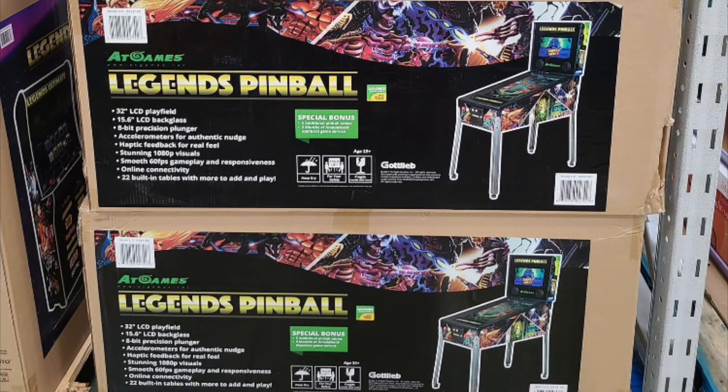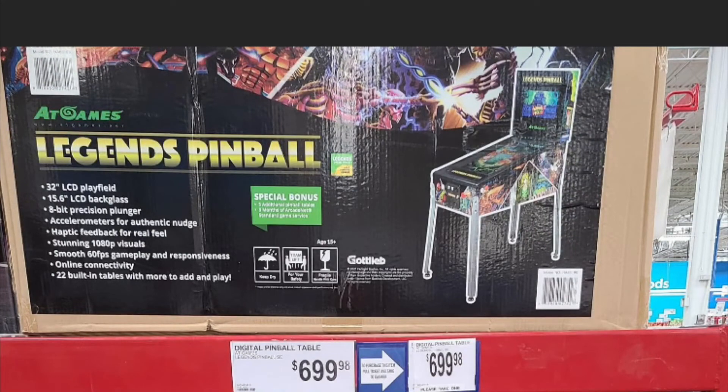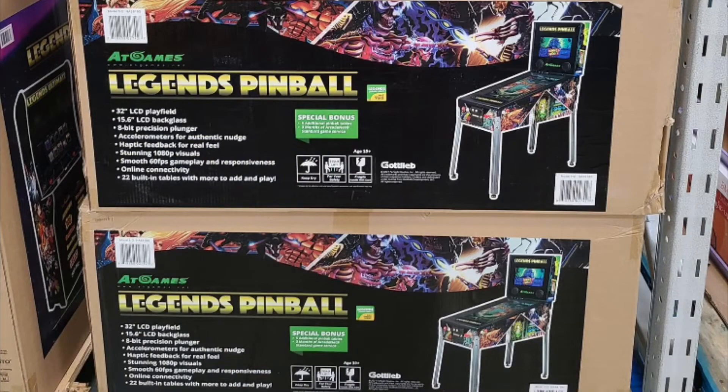So for $699 you get the back box and the play field. For an extra $50, you'll get that 120-something table package. It's over 100 tables — like 120, 130 tables — for the $750.